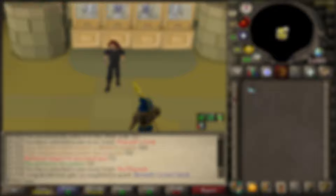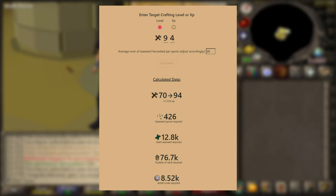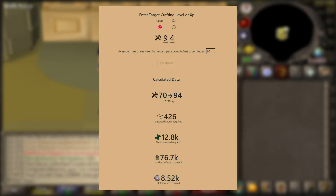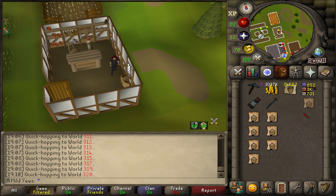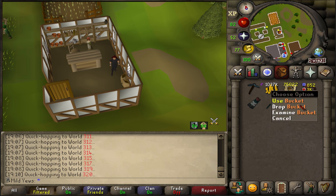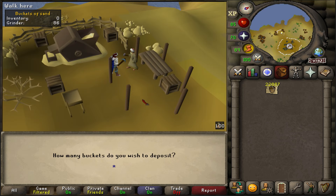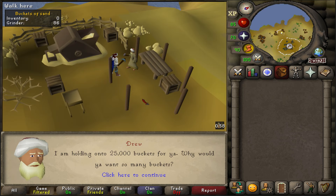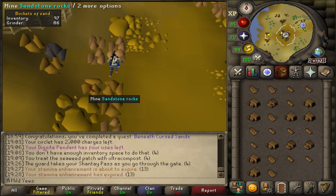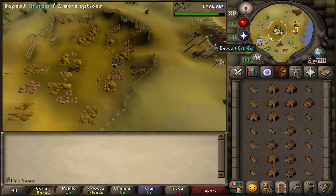I used the Seaweed Calculator online, and it told me I needed roughly 75,000 buckets of sand and 12,000 giant seaweed. So the next thing I needed to do was buy 75,000 empty buckets, which cost me a couple hundred thousand coins. With these empty buckets, I could take them to the quarry in the desert and deposit 25,000 at a time. After getting all my empty buckets, I immediately started mining my sand.